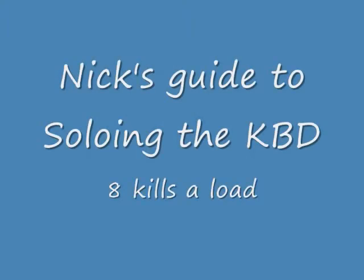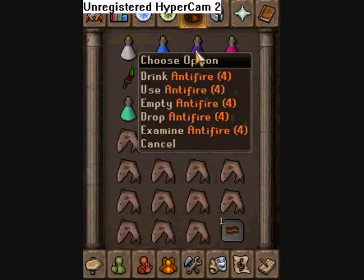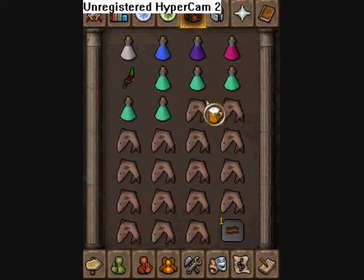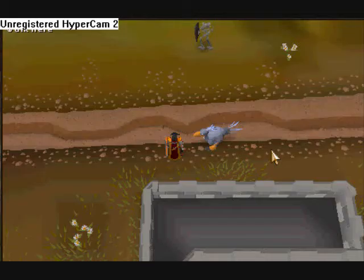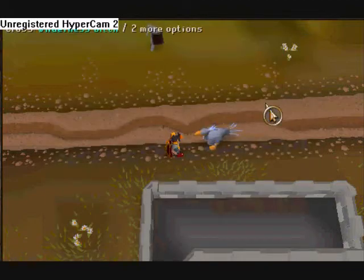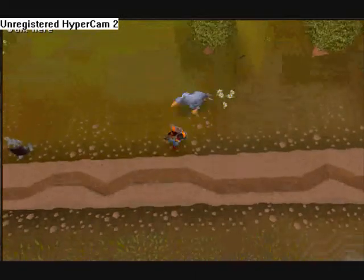Here's my guide to killing the KBD, or King Black Dragon. What you're going to need is a super strength potion, super attack, anti-fire, anti-poison, five prayer potions, dragon dagger or whatever, lots of shots, any teleport really. If you have a high enough summoning level, bring a summoning familiar with sharks, and then we're off.